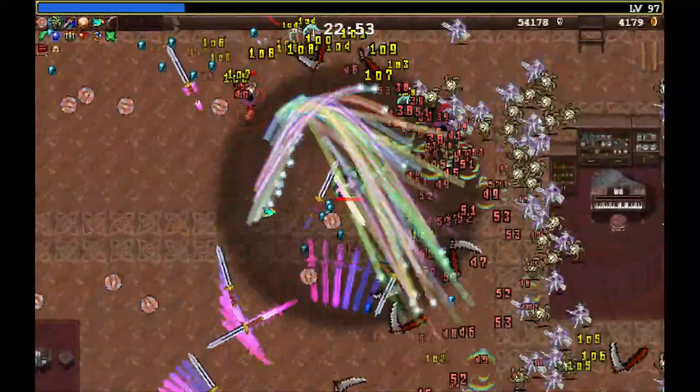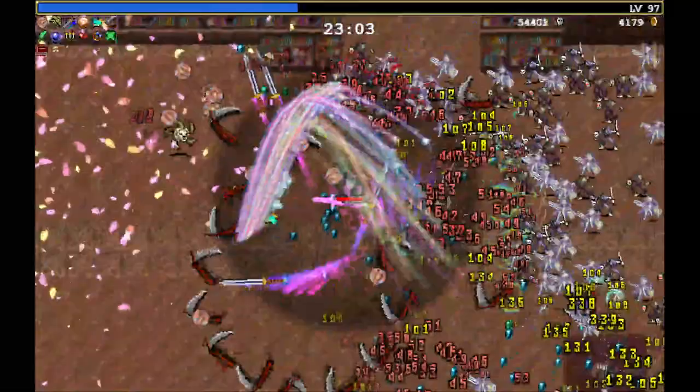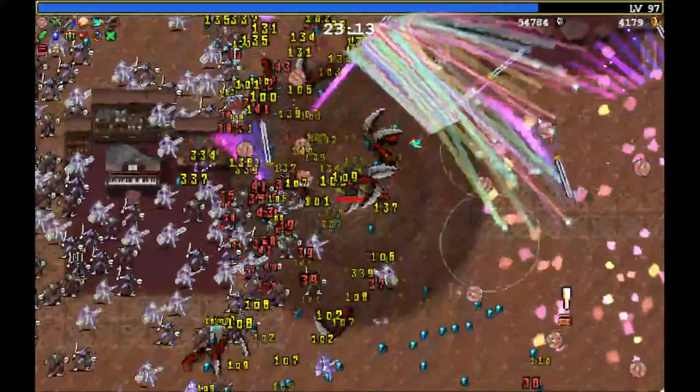The Witches aren't even able to touch us. Garlic is OP, but we will pay for this later. I'm not sure if the Piconis or Vandalier is carrying us here, or if the new bombs are carrying us here. Because I'm looking behind us and there are infinite bombs dropping everywhere all over the place.